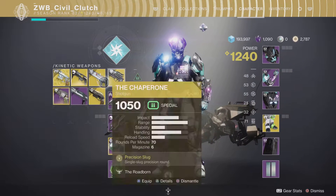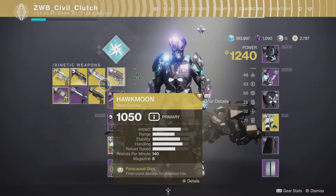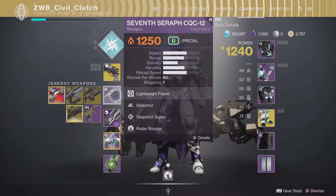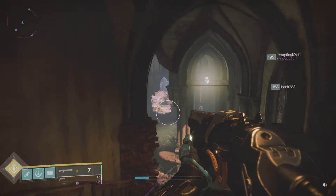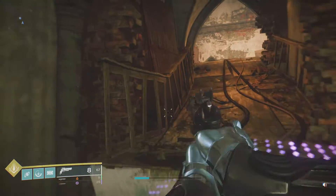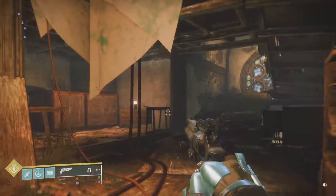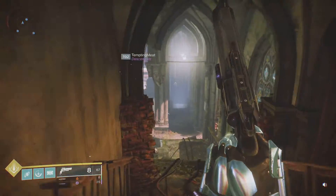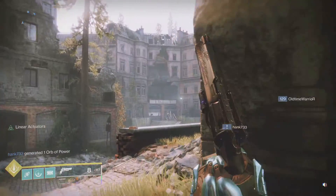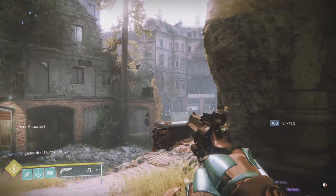Right now the meta is Steady Hand and True Prophecy — those hand cannons are ahead of it. The Hawk Moon right now is decent but not as good as the better hand cannons. But if random rolls come to it, that's going to be really cool. So let me show you the secret.